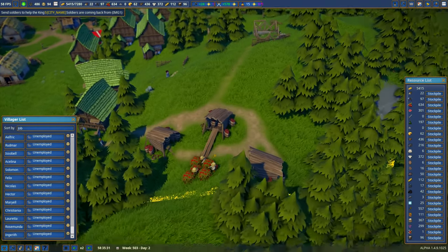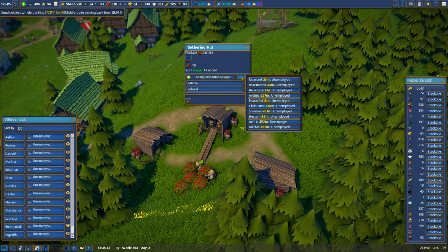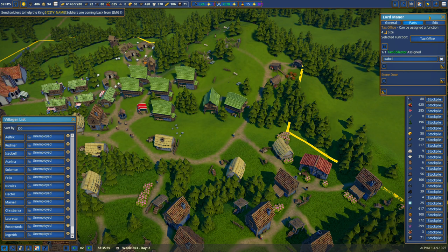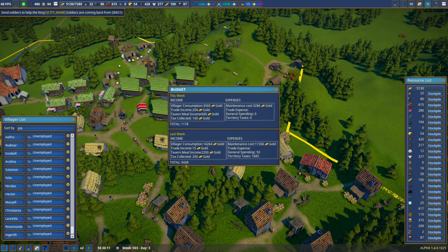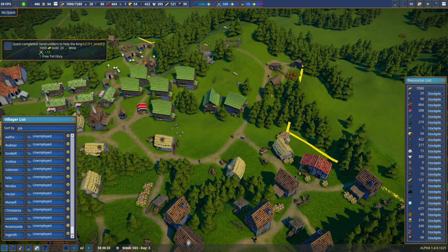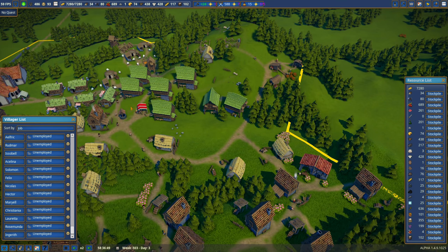For berries, the slots aren't all filled so I assign Maynard to that berry station. I check the budget: Isabel is collecting taxes, we've got 348 in taxes collected, 2,200 tavern meal income, 15 trade income, and 14,264 in villager consumption. The soldiers just returned with more money and we've capped income — can't argue with that.